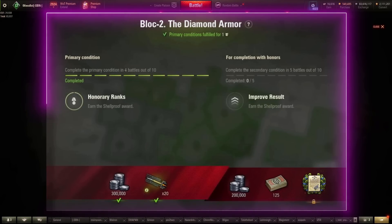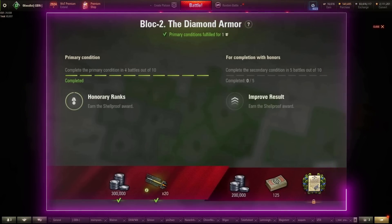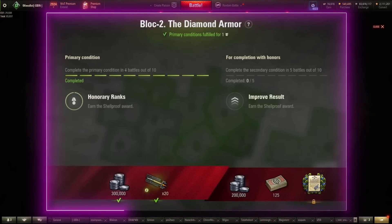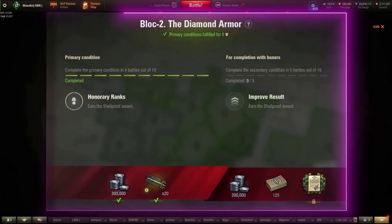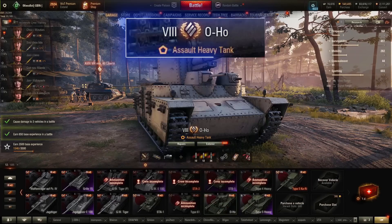On to missions for the Block — Germany, Japan. Block 2: earn the Steel Wall award, 4 battles out of 10. This mission is actually very, very difficult — not so much because you have to block over your hit points in damage, but you have to survive to get the medal, so essentially you have to win. Recommended: VK-101P or OHO. Block 5: cause at least 3,000 damage on average over 10 games. This is very difficult, as it's basically averaging 3,000 damage per game. Make sure you start with a 5,000 or 6,000 damage game if you can. Recommended: STB-1, Leopard-1, Grille 15.